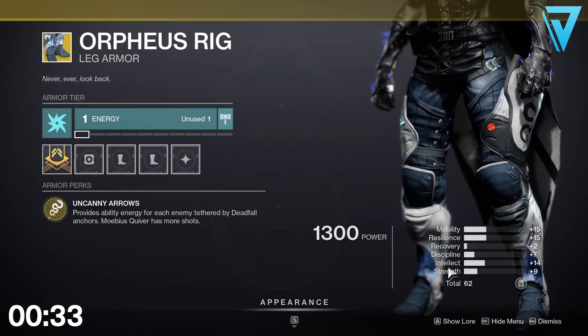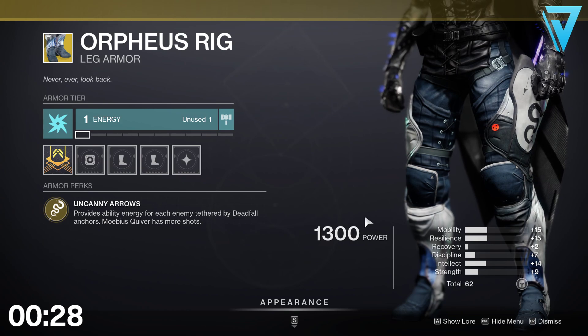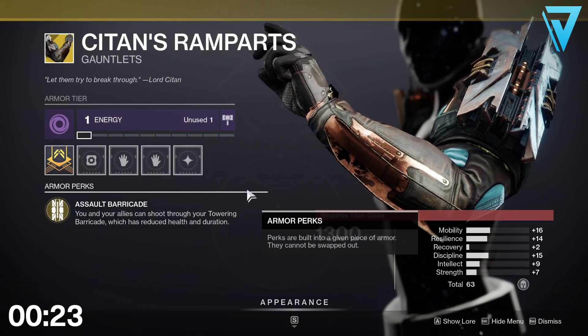For the Orpheus Rigs, we've got a 62 stat roll with a nice mobility, resilience, and intellect — so not too bad if you don't have those in your collection already.